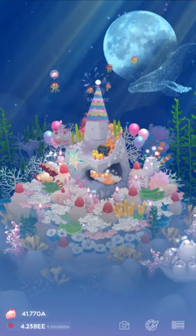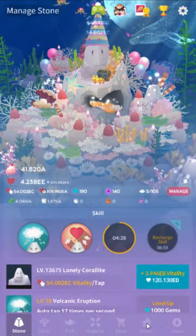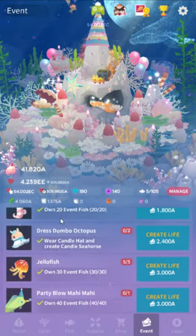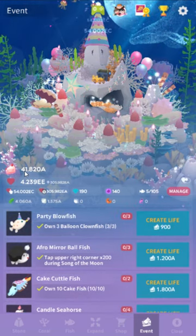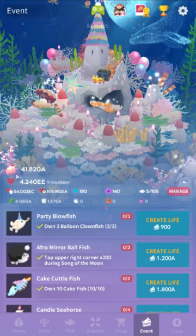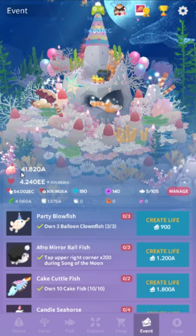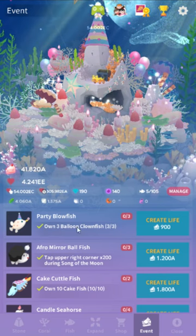What happens when an event rolls around is that you get an extra little tab during the event — it only works online — and there's a currency that's different every time, but the amount is stored between events. So if I kept these 41,000 cakes and the next event were Halloween, it would turn into Halloween candies and I could just immediately spend those.